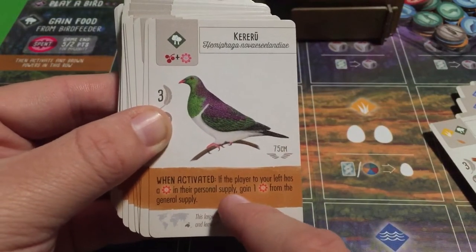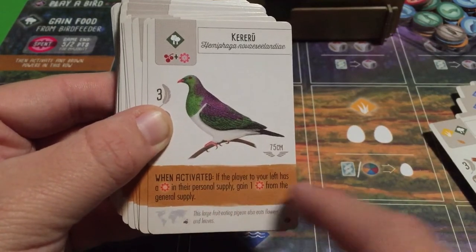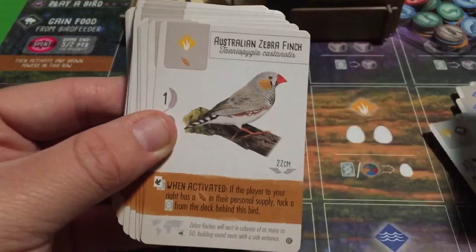This similar bird has the same ability, except it checks the player to your left instead of your right: if the player to your left has a nectar in their personal supply, gain one nectar from the general supply.